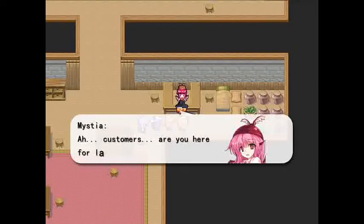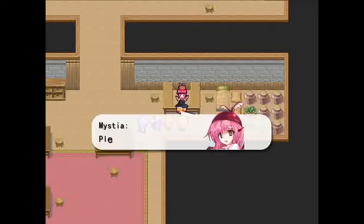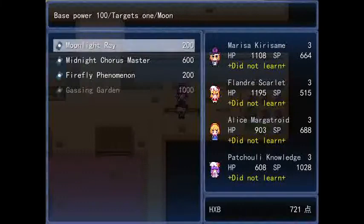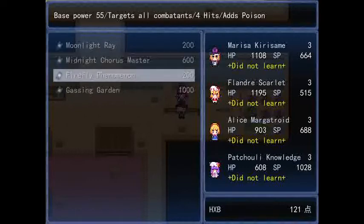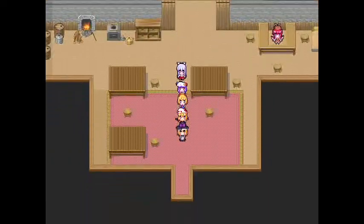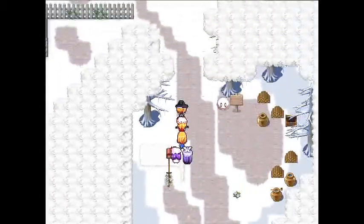Hi Mistia! This is why I asked all of you to save $600: so that you can purchase the spell card Midnight Chorus Master for Marisa. It will be one of your most useful spell cards early game. Firefly Phenomenon attacks all characters including your party members, and Guessing Garden is just too expensive right now. With Midnight Chorus Master, you will be able to deal with enemy encounters early game much more easily because it's quite a powerful skill.